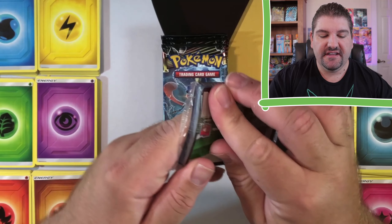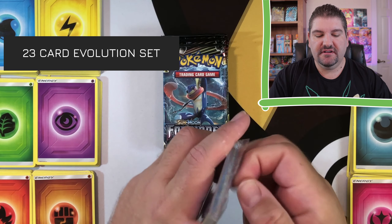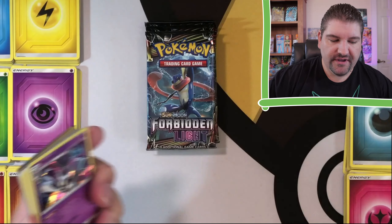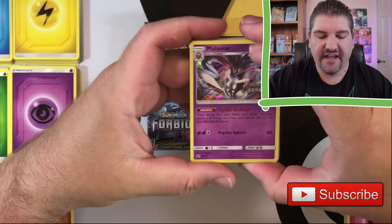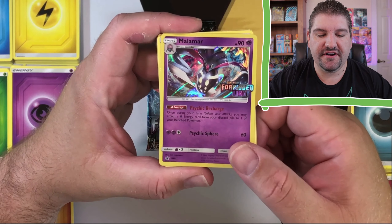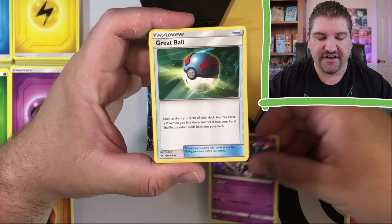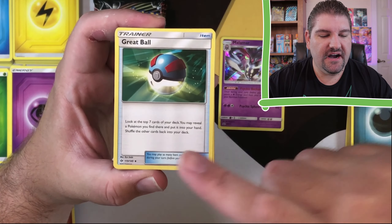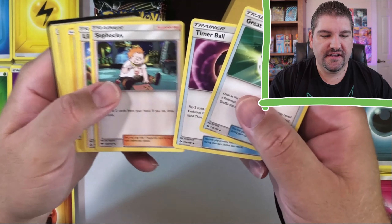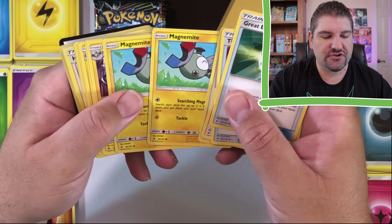You're going to get one of these packages. These packages contain a code card for your online TCG, which gets you pretty much the cards that are in this package. You also get a holo stamped card — this card is stamped specifically for this build and battle, but you can use these on your regular deck as well. Here's a Great Ball, so you get some trainers in here. Timer Ball, Sophocles, Lillie, Frou-Frou.